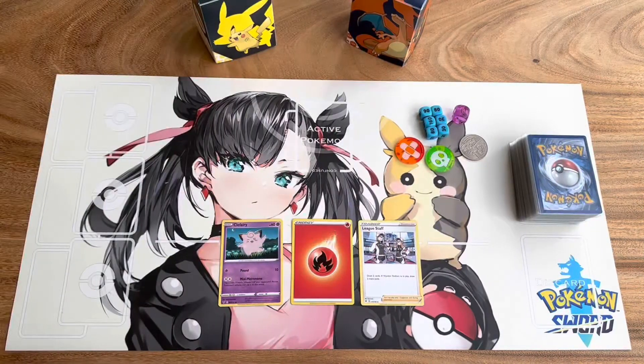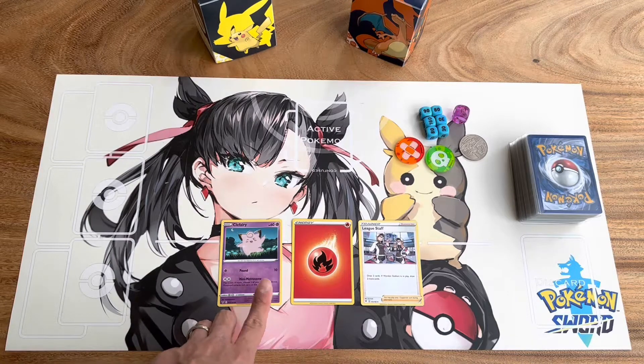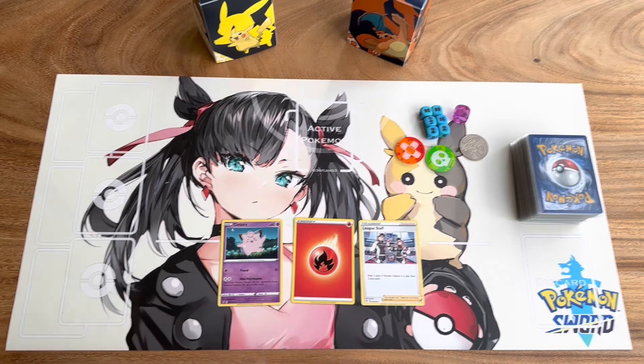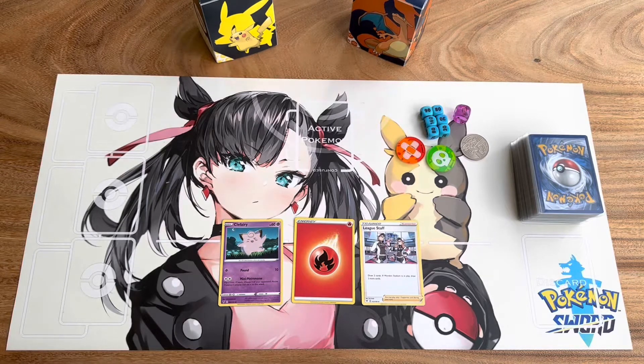There are essentially only three kinds of cards in Pokemon. You have the Pokemon itself, you have the energy card, and you have trainer cards. There are going to be variations of these three cards, but don't worry too much about it. Pokemon's fairly intuitive — everything will be explained on the card, so let's jump in.